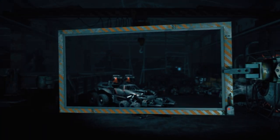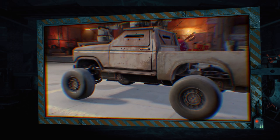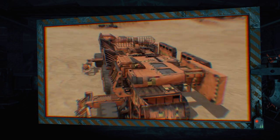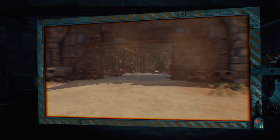Today in the episode: Mad Lab, where we try to rebuild the Starter Vehicle for maximum efficiency using only Starter Parts. Voice of the Wastelands, where we read your messages and choose the craft of the episode. And we start with Building 101.